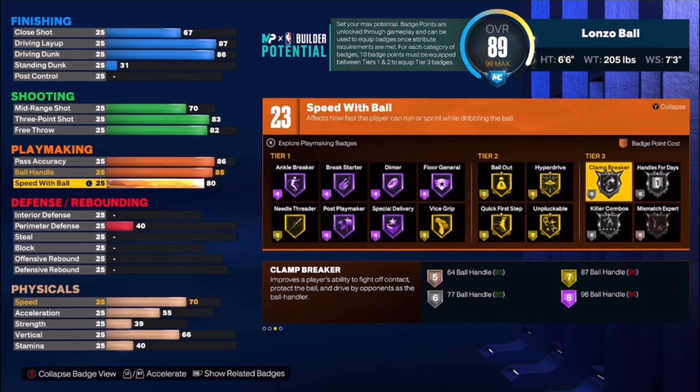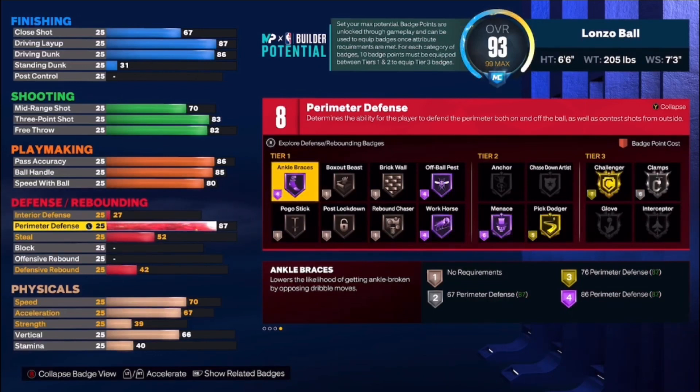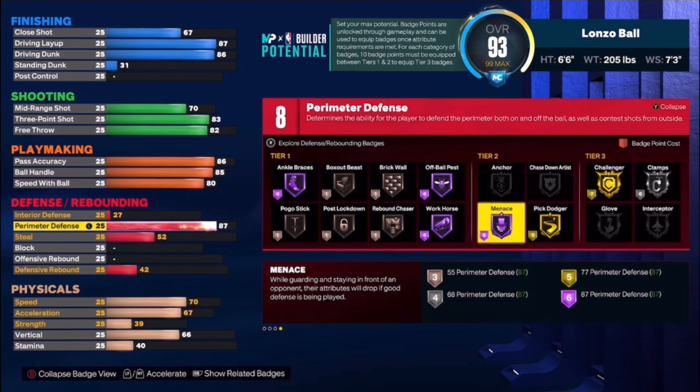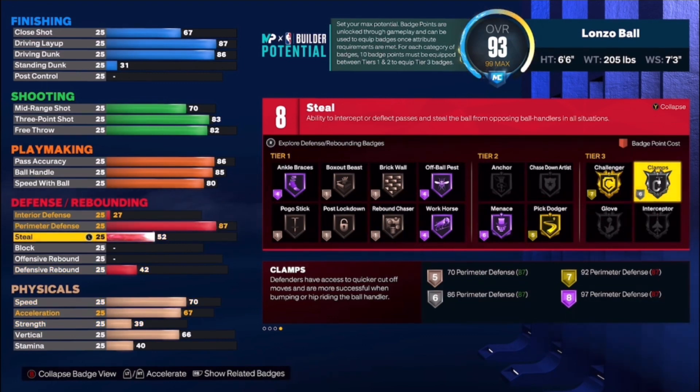Lonzo is an elite defender — he guards some of the best wing players on the other team. We put perimeter defense all the way up to 87. That gives you Ankle Braces on Hall of Fame, Off-Ball Pest on Hall of Fame, Workhorse — which is a real good badge this year, pops up when the ball is loose and makes your player quicker to the basketball — and Menace on Hall of Fame, which is also a great badge. You also get Pick Dodger on Gold, Challenger on Gold, and Clamps on Silver.